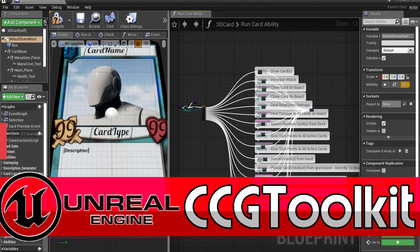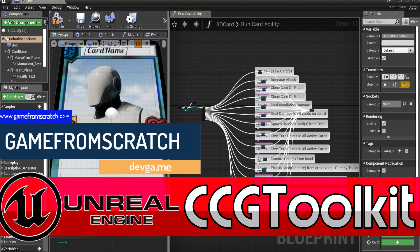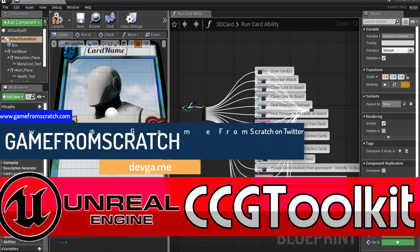Hello everybody, it's Mike here at Game From Scratch, and today we are checking out the CCG Toolkit, or Computerized Card Game Toolkit. This is a way of making card games like Hearthstone or Magic the Gathering using the Unreal game engine.